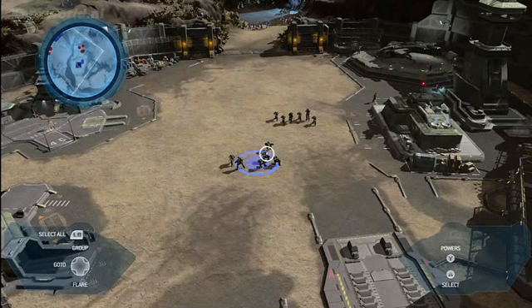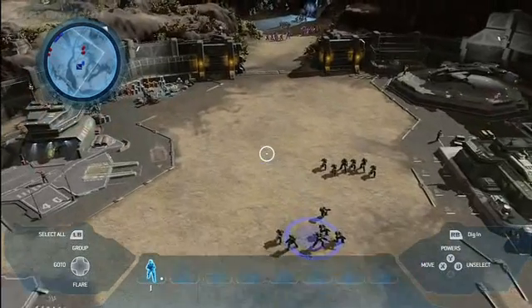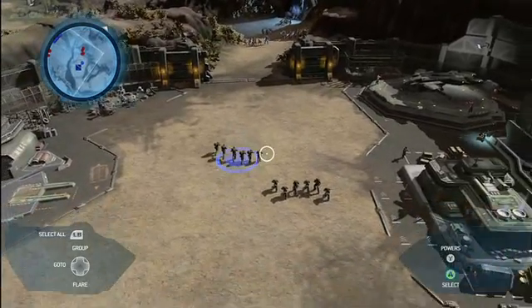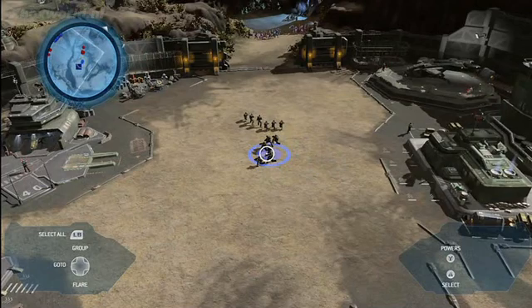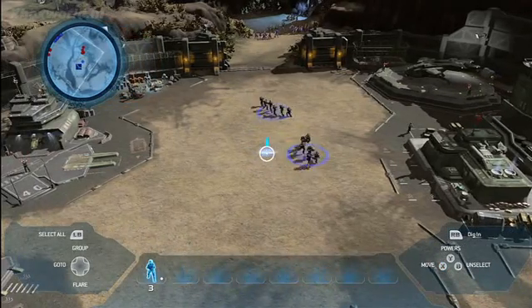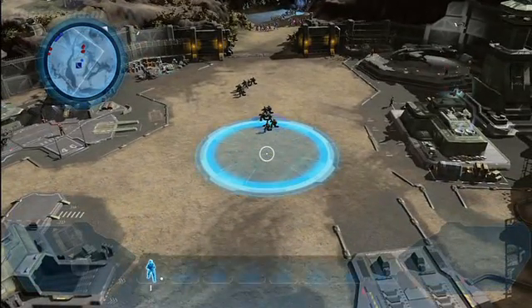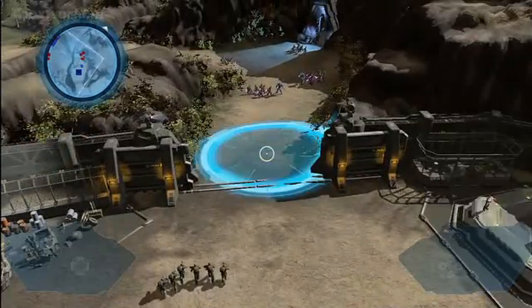Selection is a really important part of any real-time strategy game, and there are lots of really good ways to select units in Halo Wars. One of the easiest ways is to point at the squad and press A, and then you can press X to move that squad around. Another way is to double-press the A button, which selects all squads of the same type on the screen at once. A third way is to press and hold down the A button, which brings up a paintbrush, allowing you to paint the squads that you wish to use.